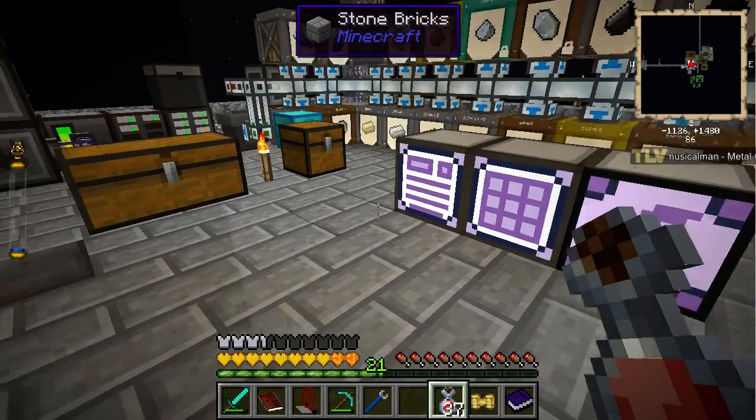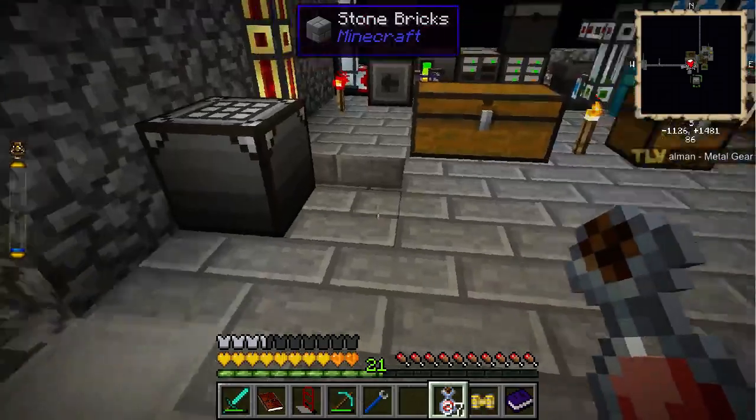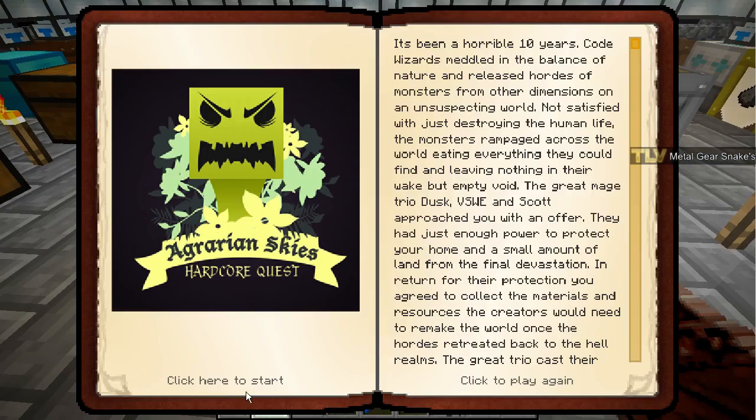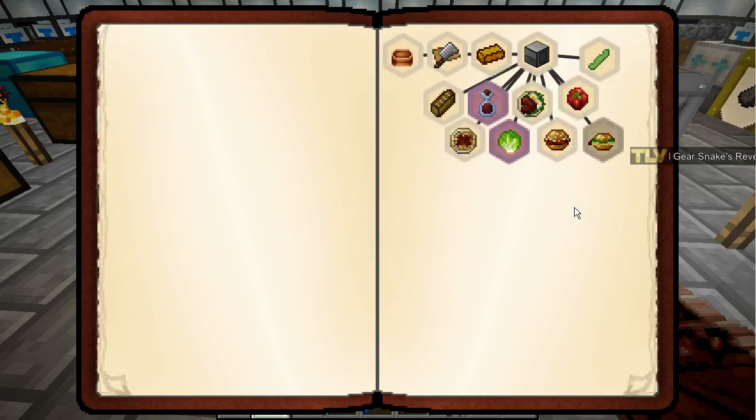Hello and welcome back to Agrarian's Guide with TLV. We don't have too much juice in our harness here. Today we're going to finish the last Hell's Kitchen quest — Surf and Turf.